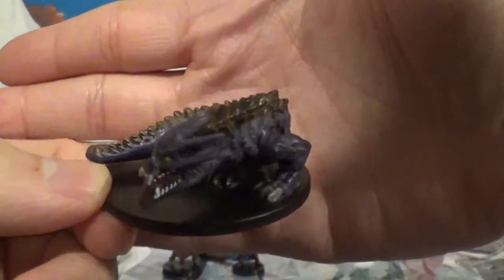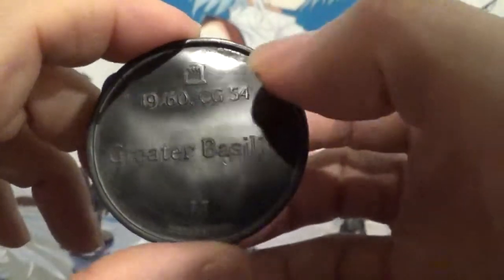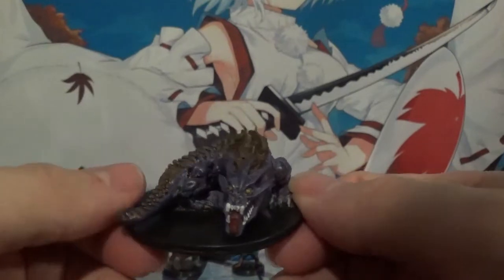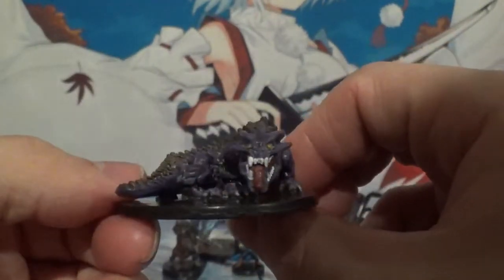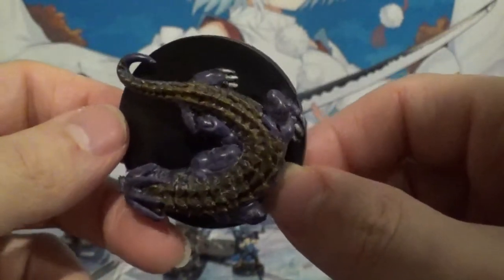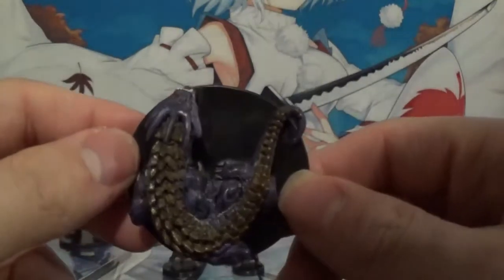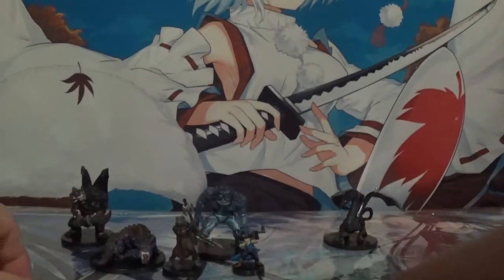This guy was kind of hard to find, but I was very excited once I found him. This is the Greater Basilisk, and that is the logo for the Night Below set. He is indeed a rare. Basilisks - I don't know what it is, but they don't make a lot of Basilisk miniatures, and this guy is fantastic. He almost reminds me of the Behemoth from Final Fantasy, and that is a good thing. This guy's vicious - the eyes are just piercing. The scaling is really well done, the spikes really look cool, and just the purple overtone really sets this miniature off. Really cool mini overall, a great addition to the collection.